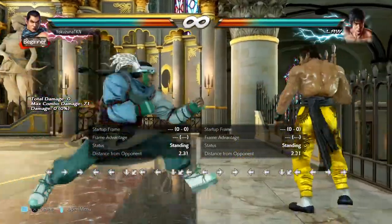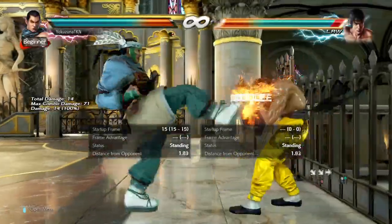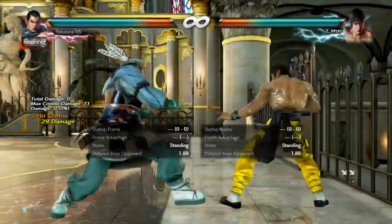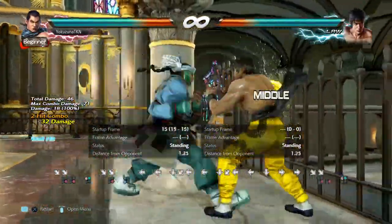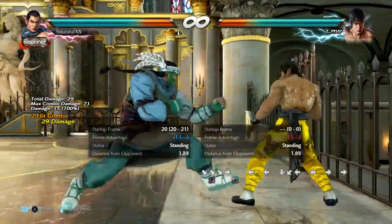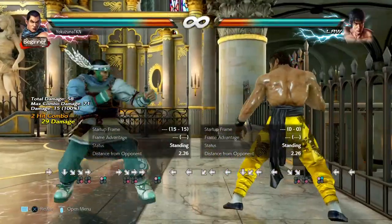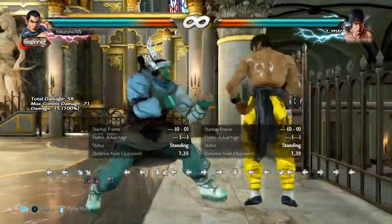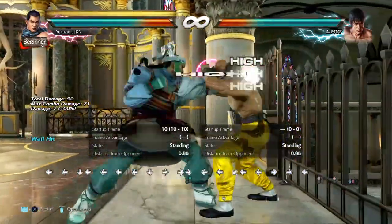Down-forward 4,1+2 becomes very annoying at the wall because the delayable extension will wall splat. Even though the opponent tends to duck since it's only plus one, the string is a three-gate mix-up with very good range, so it's definitely usable at the wall.